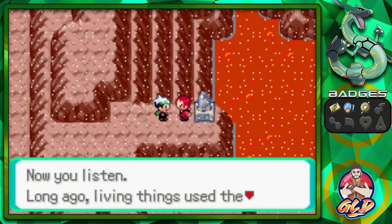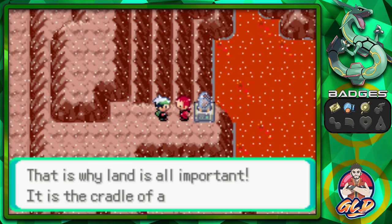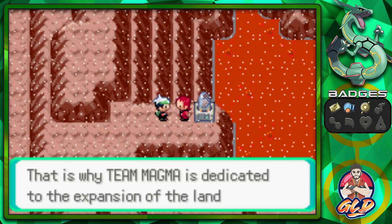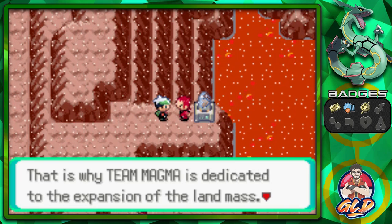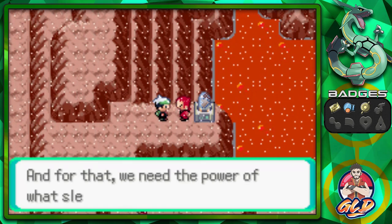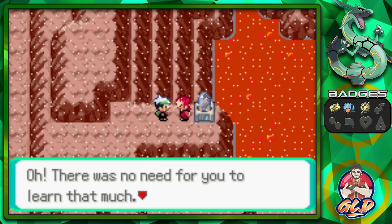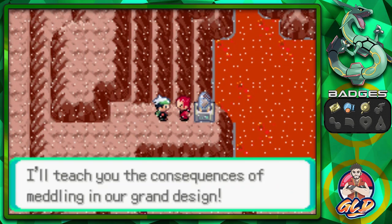Maxie continues: 'Long ago, living things used the land to live and grow — that is why land is all-important, the cradle of life. That is why Team Magma is dedicated to the expansion of the landmass, to further the advancement of humankind and Pokemon, and for that we need the power that sleeps within this mountain. There was no need for you to learn that much, but no matter — I'll teach you the consequences of meddling in our grand design.'